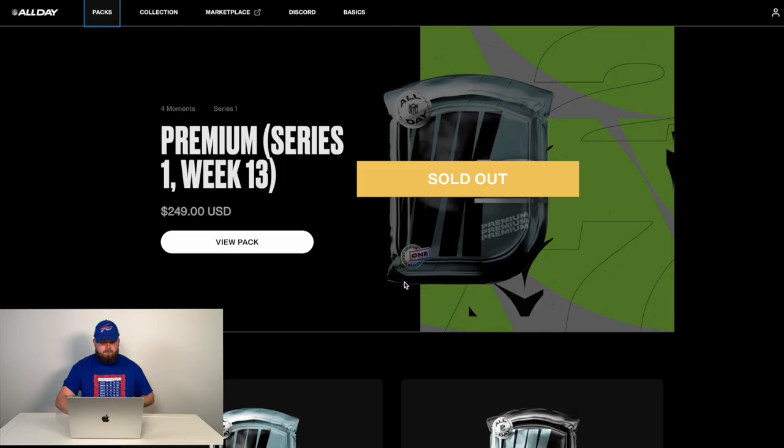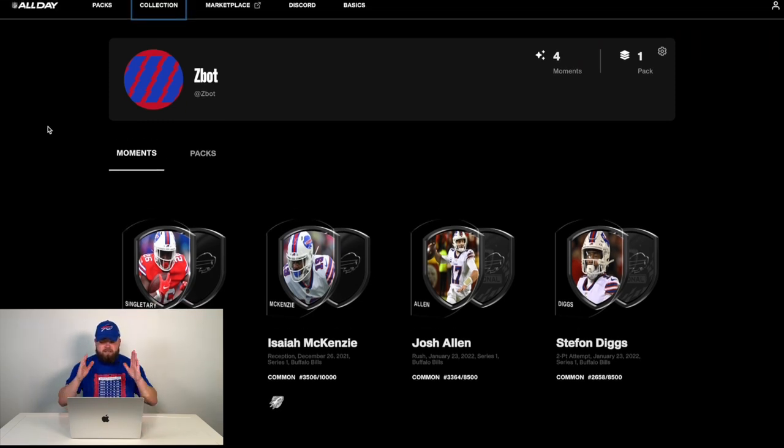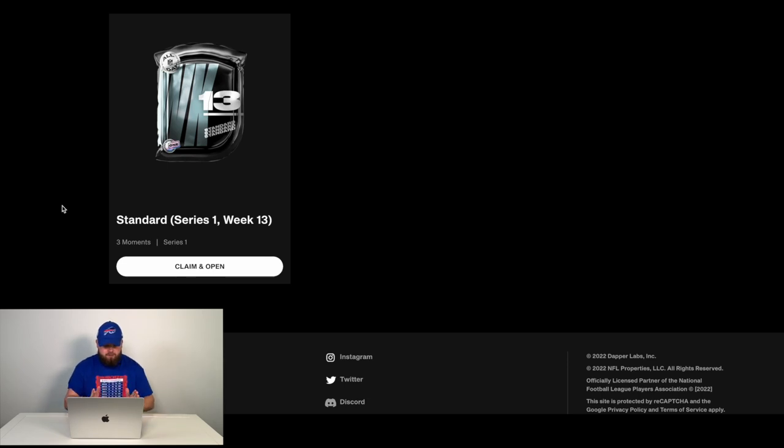But to kick off this show, I wanted to open up a pack with you guys. In order to access the pack, we head over to Collection. If you have any NFTs with NFL All Day they'll be featured here. As you can see in my moments, I have four Buffalo Bills NFTs — a Devin Singletary and Isaiah McKenzie, a Josh Allen, and a Stefan Diggs. We will be checking all of those out after we open up this pack. This is the first NFT drop I've ever purchased, the first time I've ever opened an NFT pack.